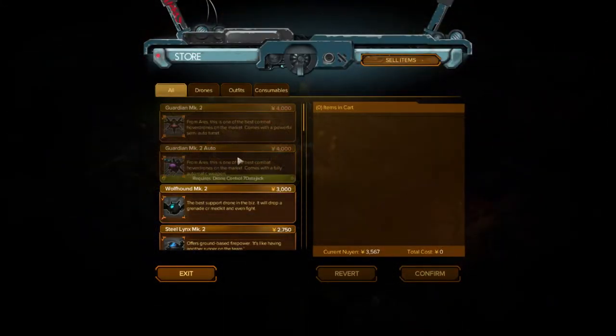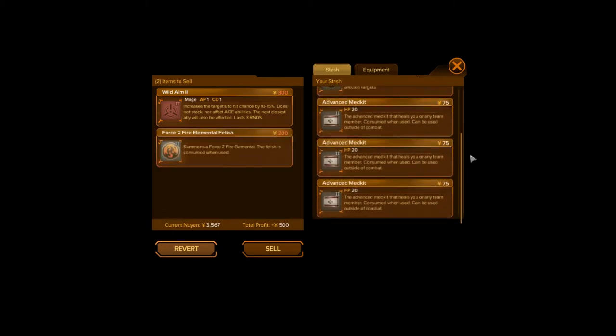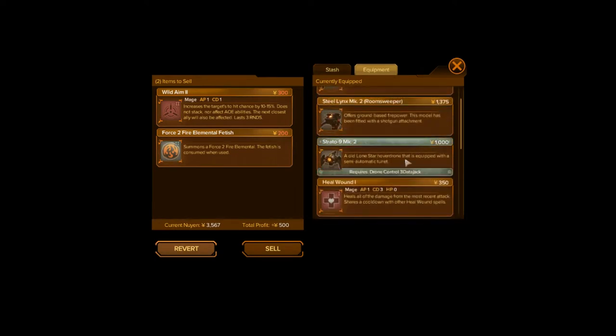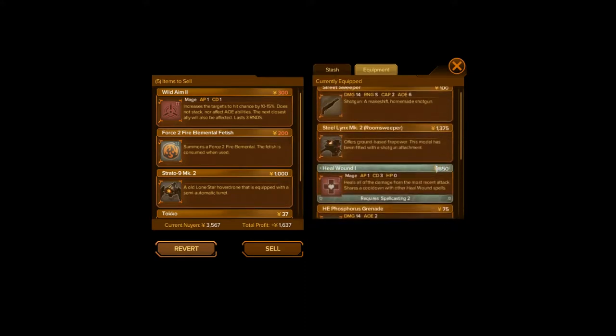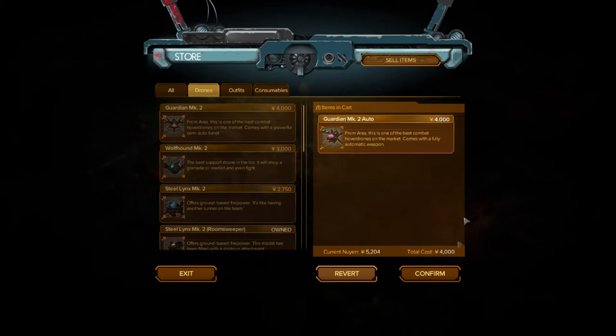Let's look at drones. The full auto is out of my reach — wait, hold on. I actually don't need that. I'm never gonna use that. I have a bunch of advanced med kits, actually, and I can throw in the thing it's going to replace. I never use these stupid drugs — you can have them. All right, here we go — sell! Give me the full auto. Fully automatic weapon. Is that better than the semi-auto turret? I have no idea. Let's just do it. Confirm!